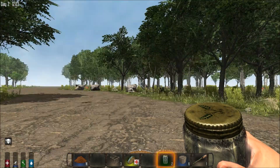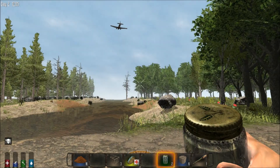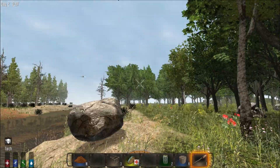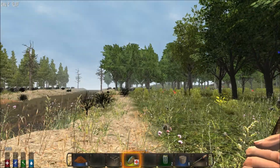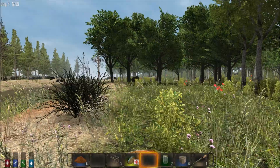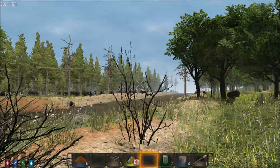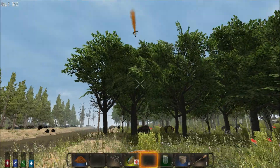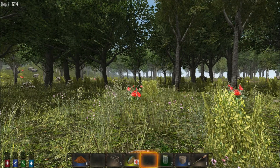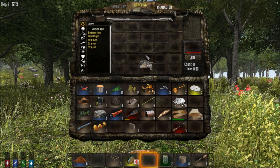Welcome back to Seven Days to Die. Whoa, hello — that's really freaking close! All right, so that is a supply drop. I got my torch out, I actually need to make another weapon. It's supposed to have some really good stuff in it. They're supposed to drop like multiple along a path, so I'm going to try to get over here as fast as possible. Hopefully I don't run into any zombies.